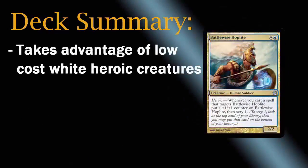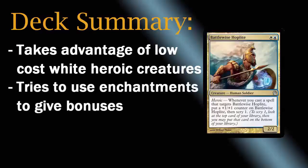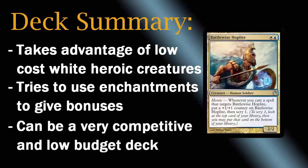A Heroic deck takes advantage of low-cost White Heroic creatures. These creatures get plus one, plus one counters whenever you cast a spell that targets them. Often, these spells also add other bonuses to them, so on top of getting the plus one, plus one, they get another thing as well — it's kind of a two-for-one when you cast a spell. The Heroic deck tries to use enchantments to give bonuses, and it can be very competitive, especially for low-budget players. This deck can generally be put together for $30 or $40.